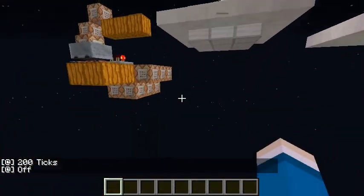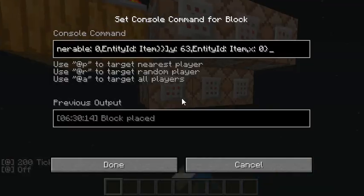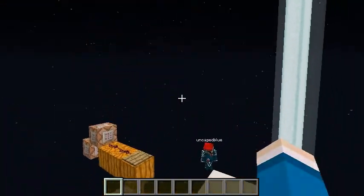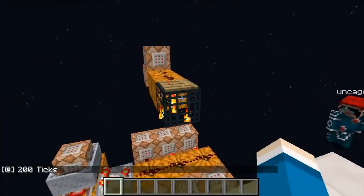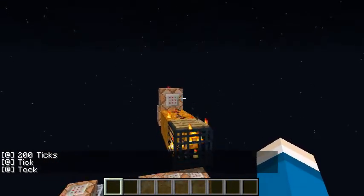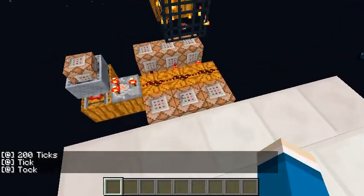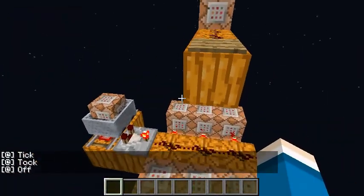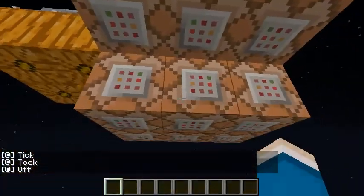So the way this works is this command uses set block to create this spawner, which will appear if I go into range. And the spawner spawns an entity above it, which triggers the redstone. And the spawner can be easily removed using set block once again.